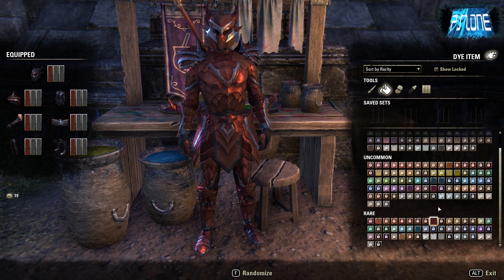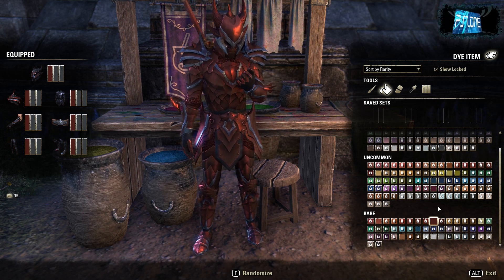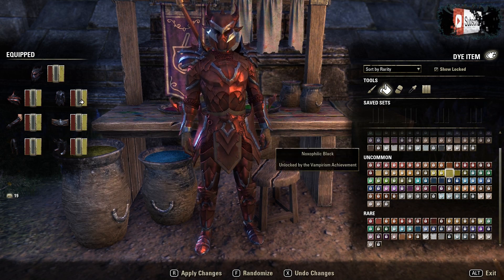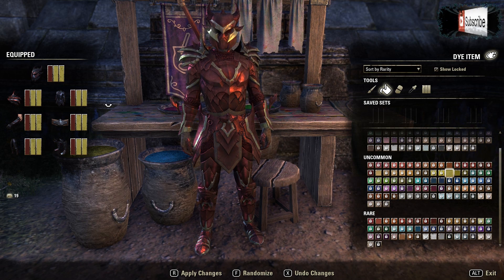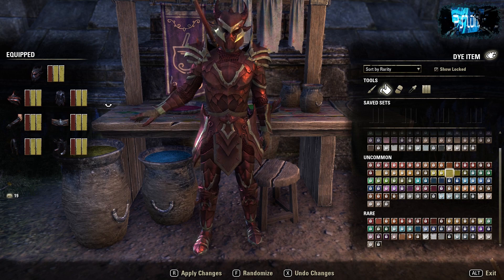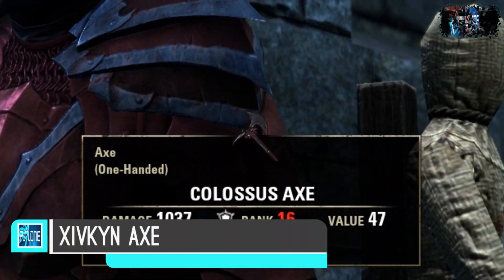I actually prefer it with red in the first slot and then black in the second and third, which gives you a bit of black and also those chrome accents as well — definitely looks really sick. You can also add some gold into the second and third slots if you want a different look. If you've got any other ideas for dye combinations for this stuff, definitely let me know in the comments. The only piece of Xivkyn weaponry or armor that I didn't manage to loot on the PTS is the one-handed axe.